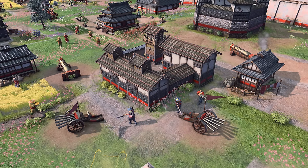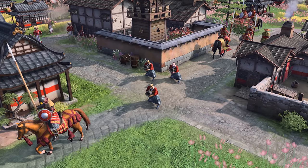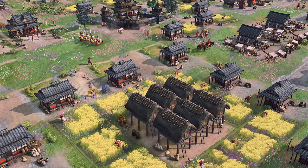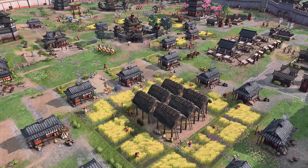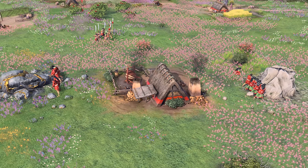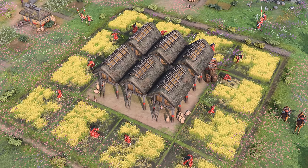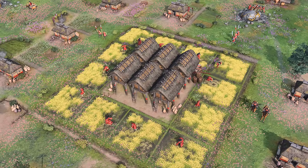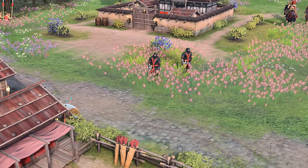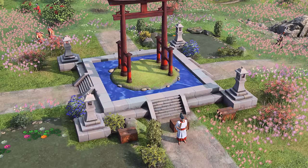Into Age 4, the Japanese can choose between boosting trade or cultivating gunpowder weaponry. The Castle of the Crow acts as a keep and generates treasure caravans — not normal caravans, treasure caravans — which can traverse land or water to trade at any trade post. The Tanegashima Gunsmith gives access to an arsenal of gunpowder units including the Ozutsu Heavy Ranged Infantry. The Castle of the Crow's treasure caravans are interesting — I can't go into too many details because of NDA, but it's not as simple as it seems.